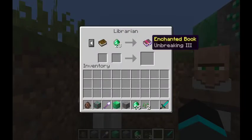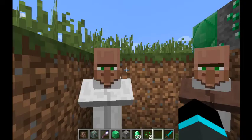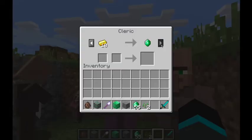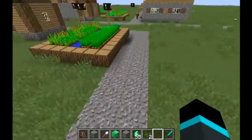This is the librarian. He will give you book-related trades — there's only one type, the generic librarian. He will give you twenty-seven paper for an emerald, which is okay if you've got a sugar cane plantation. He will also enchant items, as well as priests and blacksmiths. This guy is giving an unbreaking enchantment, which is a good trade. I'll show you the priest's special trade later if he spawns.